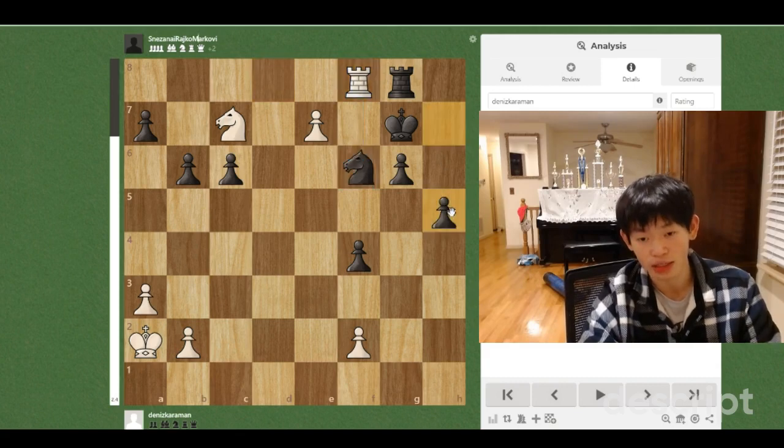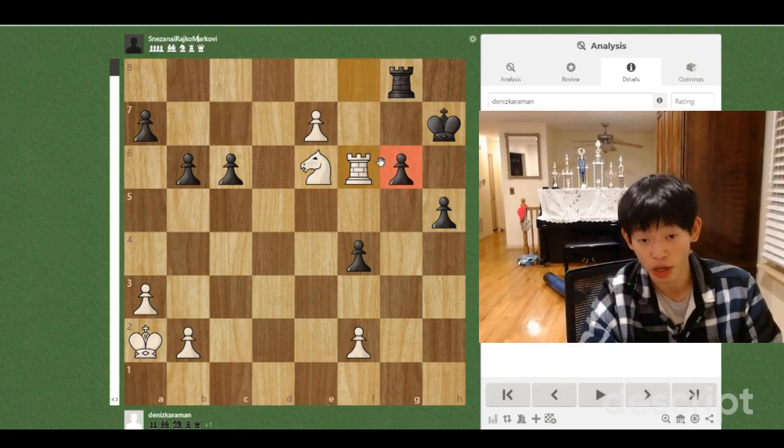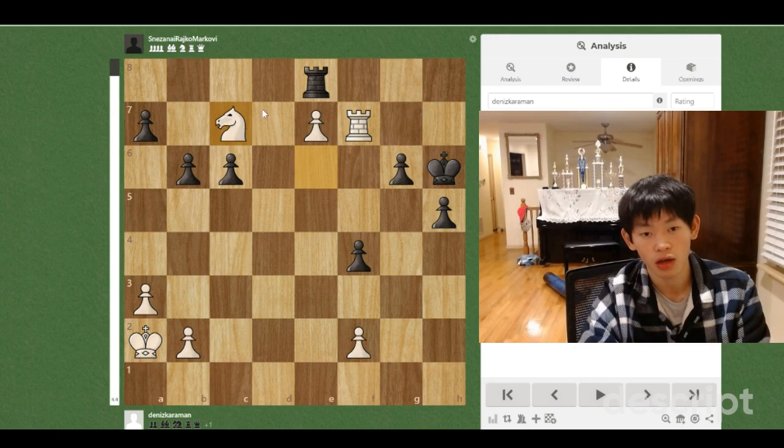So if Black does not do anything — let's say he plays h5 — we're going to play Nxe6 check. Let's say Kh7, and we're just going to play Rxf6, winning the knight. And after, let's say, Rxe8, Rf7 check — if Kg8, Rf8 check, we're completely winning. And if Kh6, we can play Nc7, win the rook, and be completely winning as well.